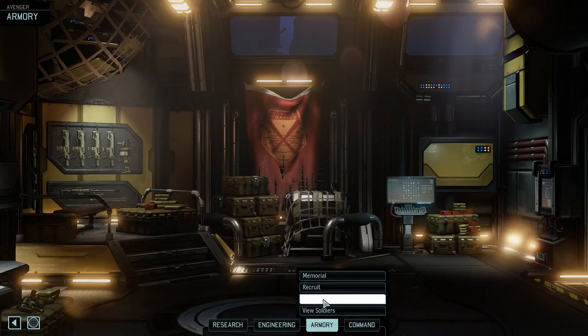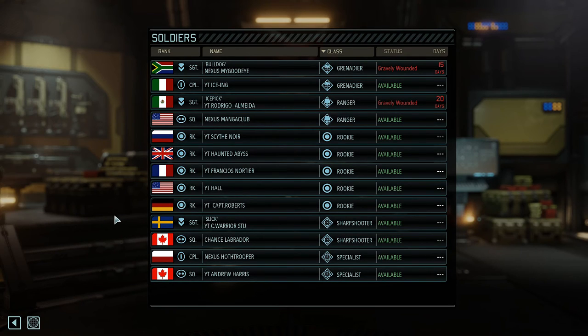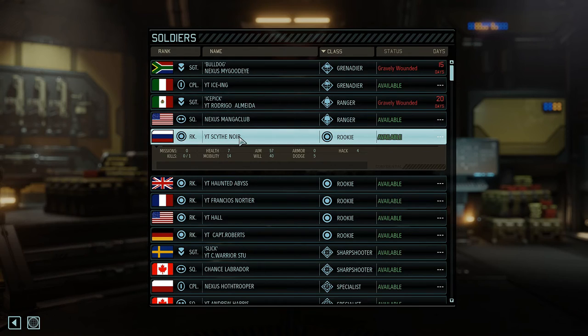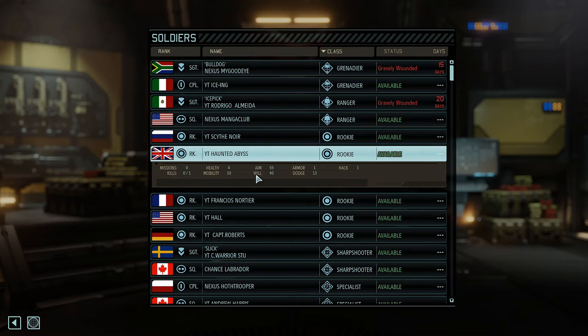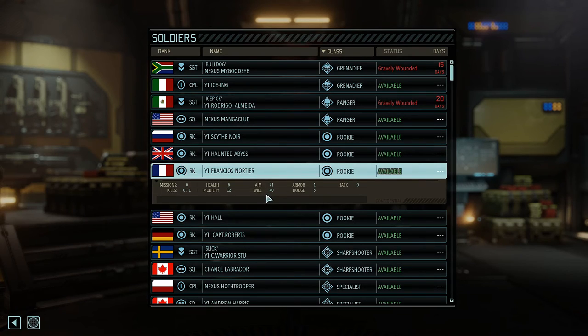Armory — what type of soldier do we need? We've got one grenadier available, one ranger, two sharpshooters, two specialists. I think we can use a ranger and a grenadier. Sight Noir has no aim but lots of health and very good mobility — he'd be a good fast grenadier. Haunted Abyss has no aim, poor mobility, poor health, one armor — not a good frontline guy. He might be a good specialist with four hack. Francis Notaire has aim 71, mobility 12, health 6, armor 1 — this guy is a beast. Might make him a combat specialist but not right now.